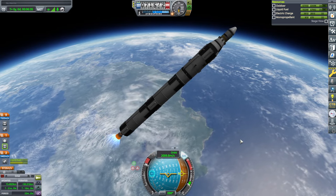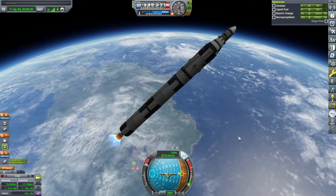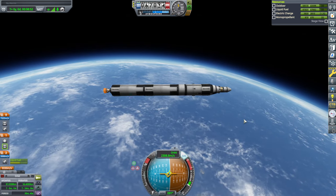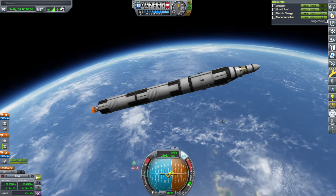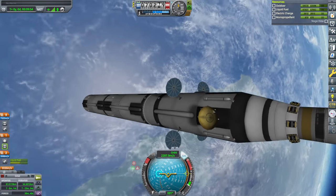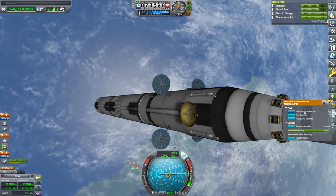I probably should have tossed it a little bit higher up though. We're falling again. Let me just cut it right there and then we'll circularize at that apoapsis. At least we didn't explode. I put some reaction wheel power on here — not only a medium sized reaction wheel but also a full one.